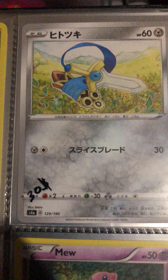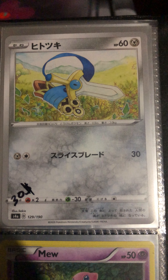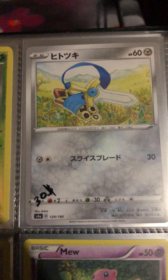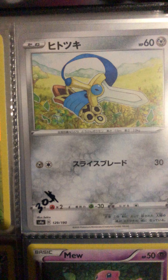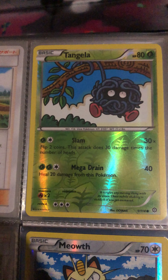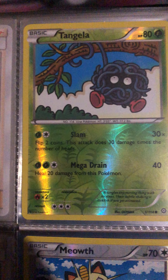I can't think of the name of this card, but it's very rare. It's from the Battle Styles set — I believe this is a shiny, no-rarity also. Tangela reverse hollow, one of 114.